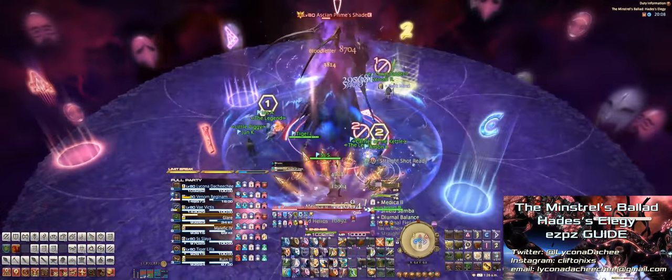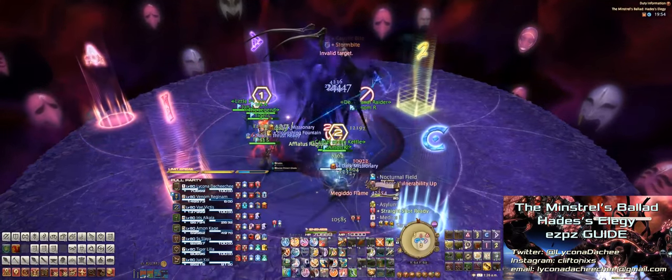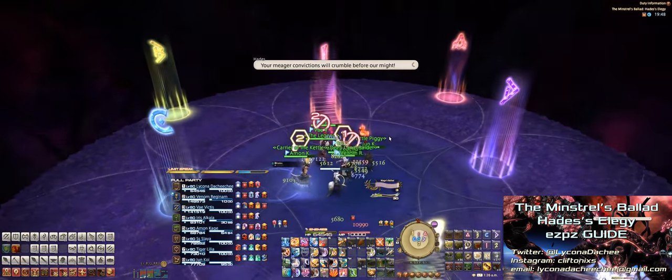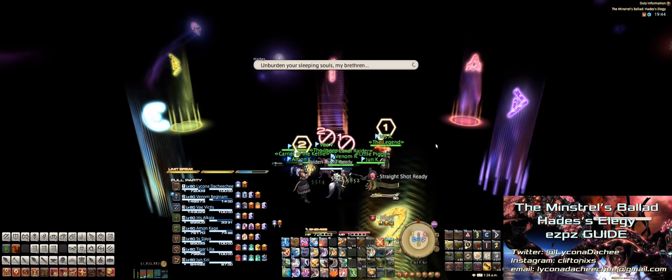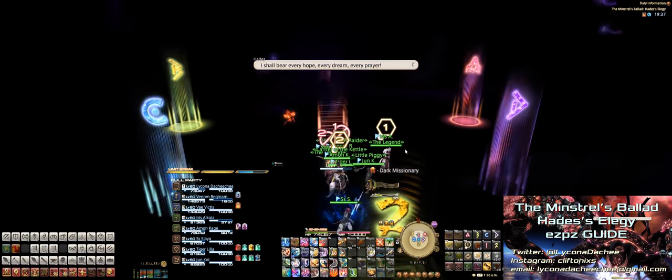Next, he'll cast Height of Chaos, which is an AOE tank buster, followed by Megiddo Flame, which are two line stack AOEs, so separate your groups. After that, he'll cast Shadow Flare, a party-wide AOE, followed by Shadow Flame, which are AOEs on the ground that follow their targets. He'll then cast two more Shadow Flares, and then Enrage on the third. Most groups will have high enough DPS to get this add down quickly, so you might not see a few of these end mechanics.